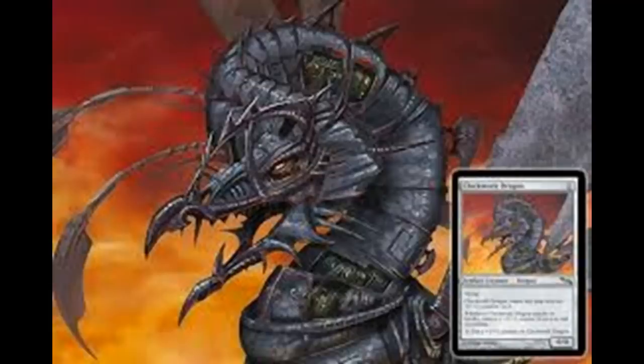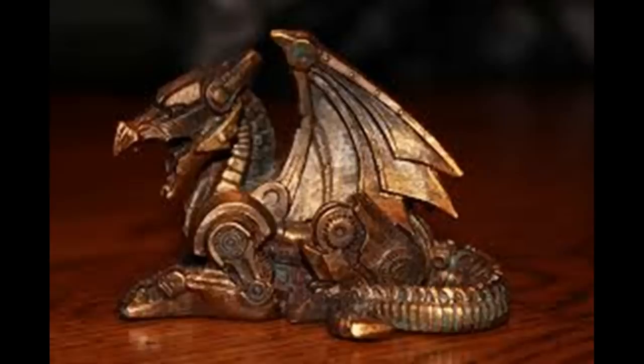If you happen to play Magic the Gathering, Clockwork Dragon is a gnarly card that can grow to epic proportions if you feed it a lot of mana. But the artifact creature itself is native to the unique planet called Mirrodin, which has now transformed into a necro-techno-organic nightmare ecology called New Phyrexia.